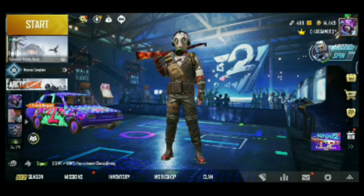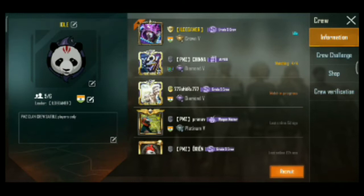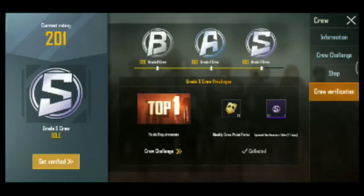Now guys, we will be able to get to the crew. This is the last time the crew verification. There are 3 types.